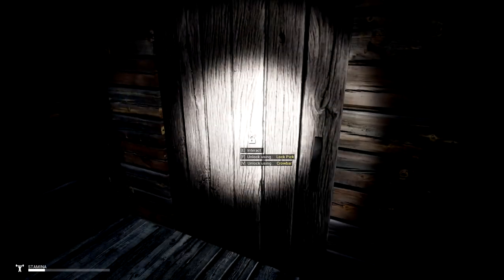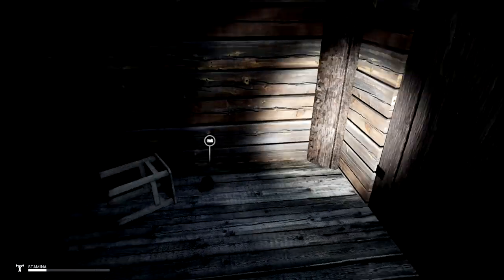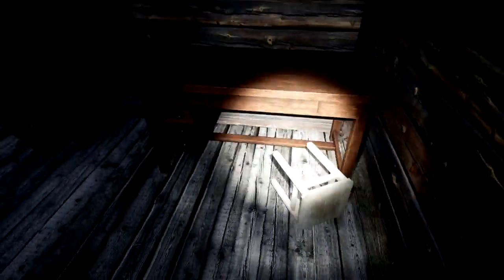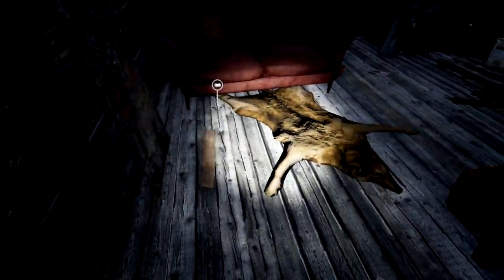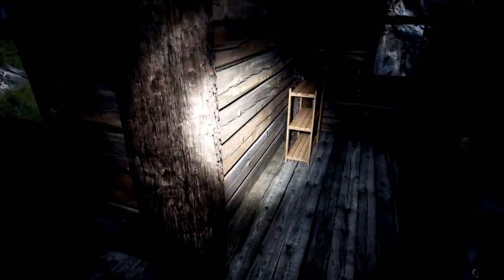There are some drawers here and this one is locked up. You can either interact with it here, or you can use a lockpick or a crowbar. Also, a crowbar can now be used as a weapon, which is very, very nice. We can't open up the drawers though — that sucks, considering how long it took us to get here. There's a final shield — you guys know where that's from.